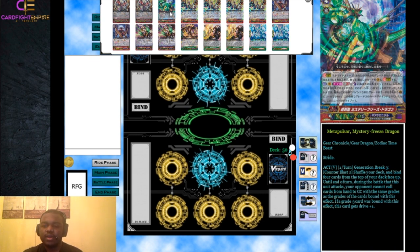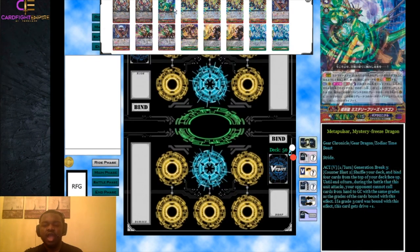In our G zone we have one Meta Pulsar Mystery Freeze Dragon from this set. It has a Generation Break 3 ability: counter blast two, shuffle your deck, bind the top four cards, and until end of turn during the battle this unit attacks, your opponent cannot call cards from hand to the guard circle with the same grades as those bound. If you bind a zero, one, two, and three they can't guard with any of those grades - but they can still G guardian. Also, if a grade three was bound with this effect, this card gets plus one drive. A very solid card when your deck is mainly triggers.